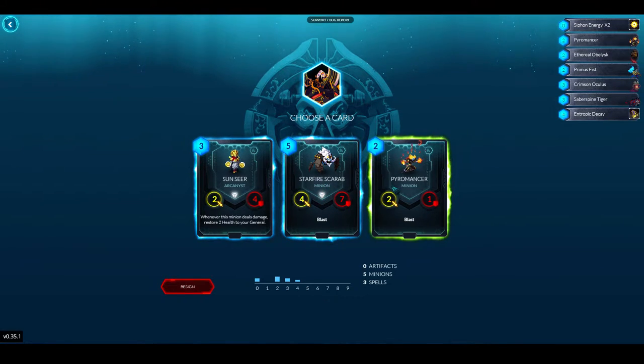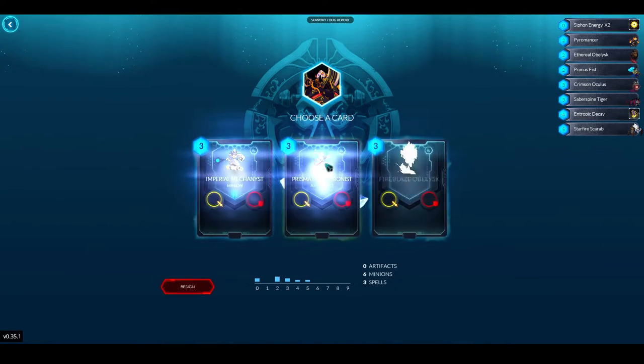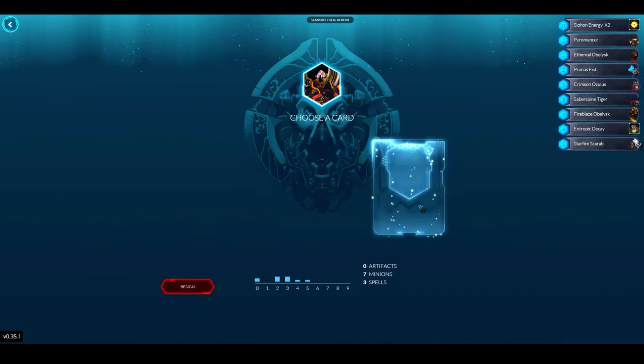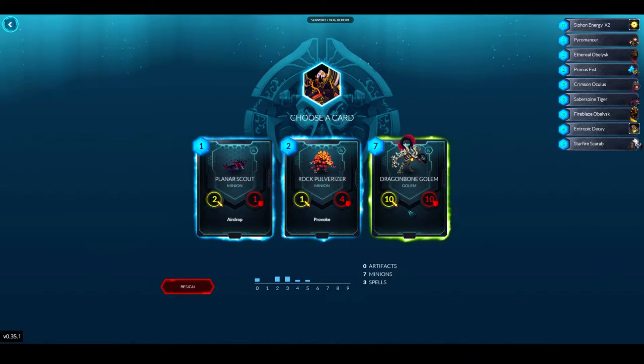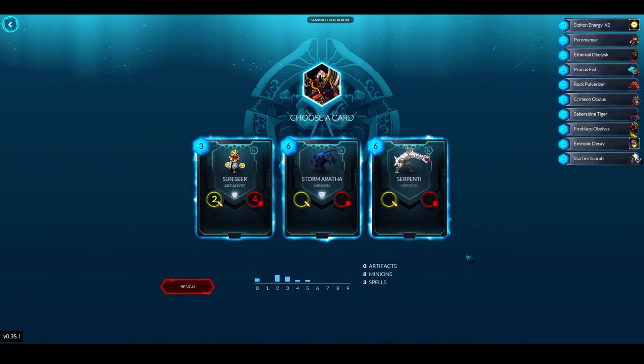Starfire Scarab, Pyromancer, or Sunseer — I'll take Starfire Scarab, now I have a solid five drop. Fireblaze Obelisk, Prismatic Illusionist, or Imperial Mechanist — Fireblaze Obelisk is going to be my choice. Rock Pulverizer is going to be my choice next — I don't think that giant thing is going to help much.